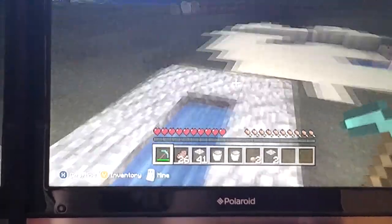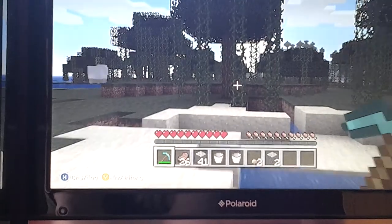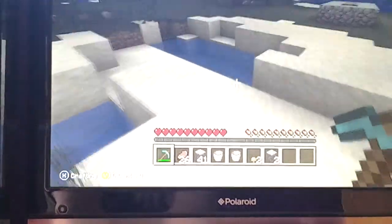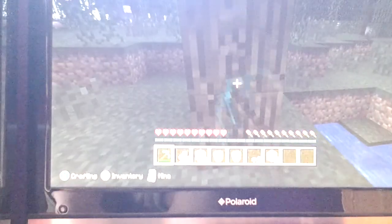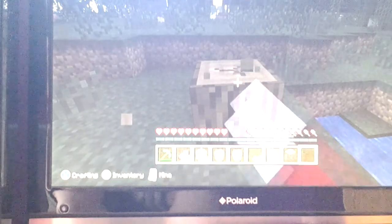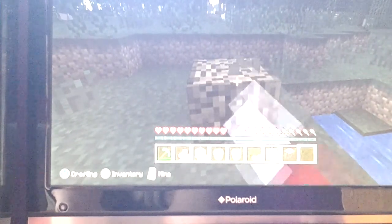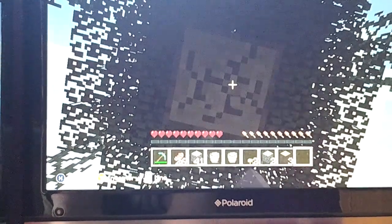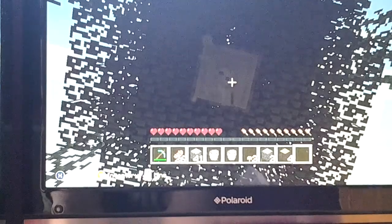I'm also going to show you how to make charcoal torches. For this I'm going to have to mine some trees and get some old wood. You need to get some old wood — this is how to make charcoal, which is just basically coal.